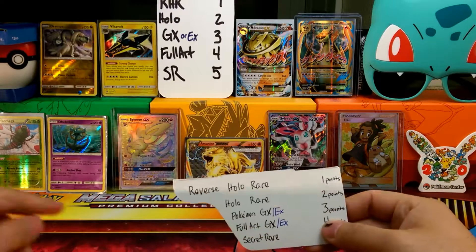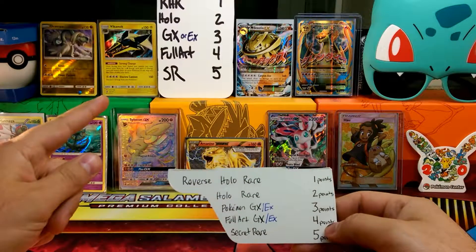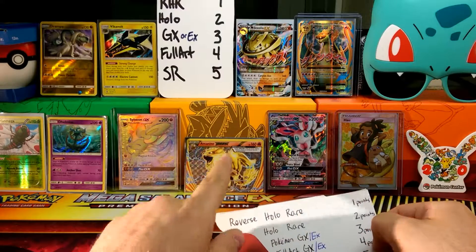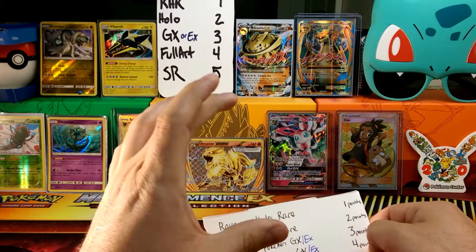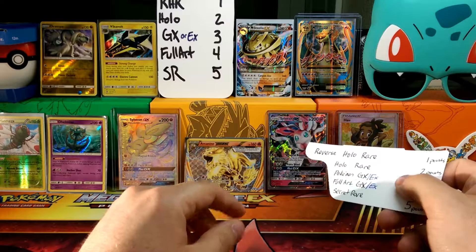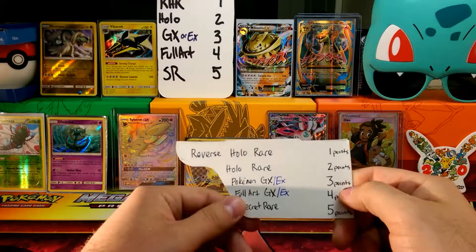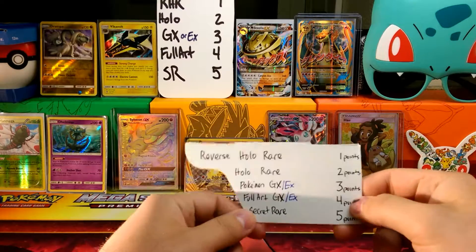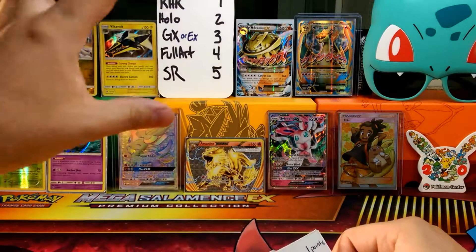If you guys want an example — Yen Mega and Drampa are one point, Delmize and Vikavolt are two points. Pokemon Breaks count as well. So Arcane doesn't count because he's one in the box, but when you get a Break in the packs, a GX like Sylveon or an EX like Mega Steelix — those are worth three points. Full Arts like Mega Charizard and Hau are worth four points, and Secret Rares like Sylveon over here are worth five points. I have a little cheat sheet up here.